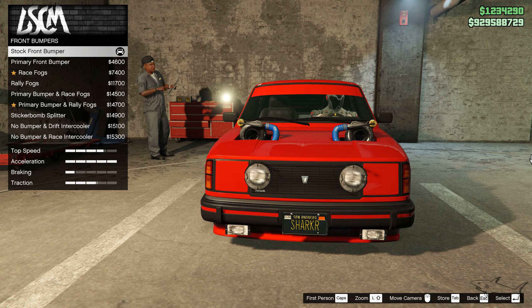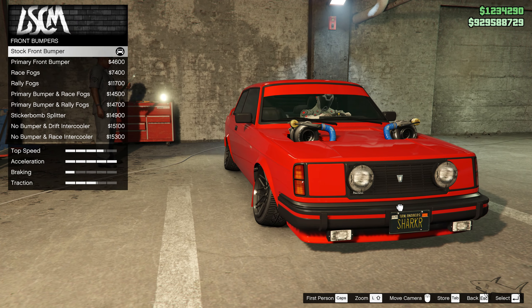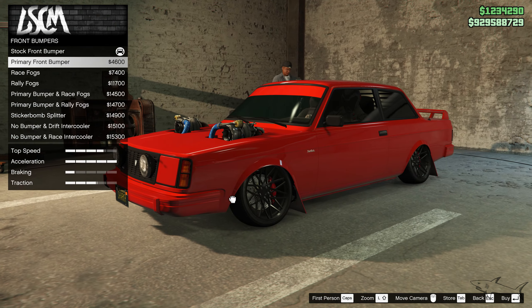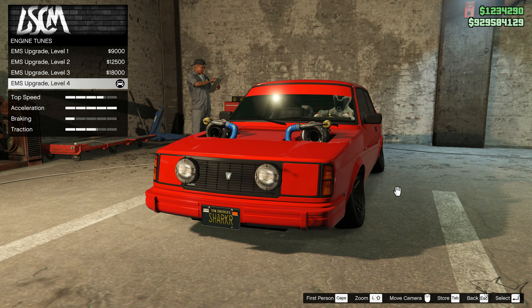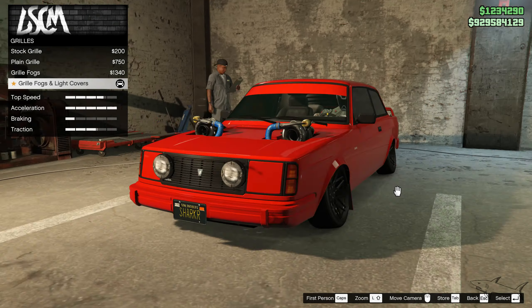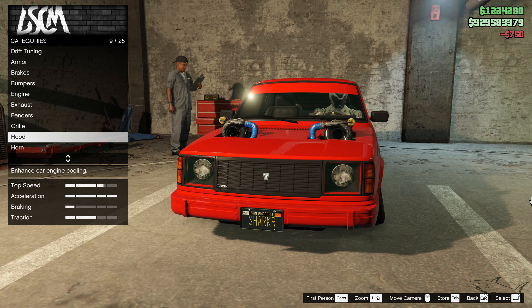Race brakes. Now let's see all the bumpers we have. This is the original bumper. Nothing that I enjoy — maybe we can go with something like this. Let's keep it that way. The engine is the best. Exhaust pipes — we have two on the side. Fenders — no. The grille is very important; we have to get rid of those things. Let's see which one — I'll go with this one.